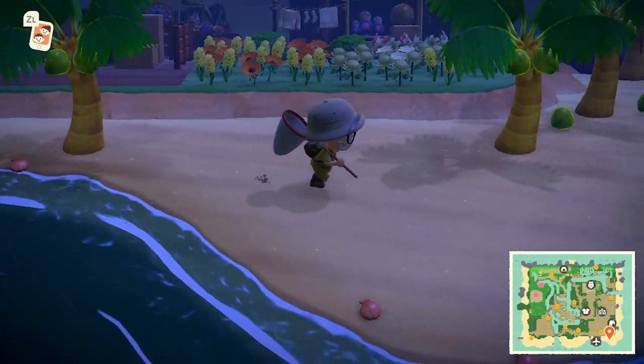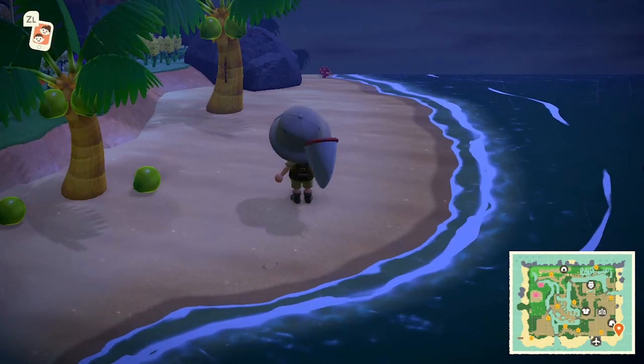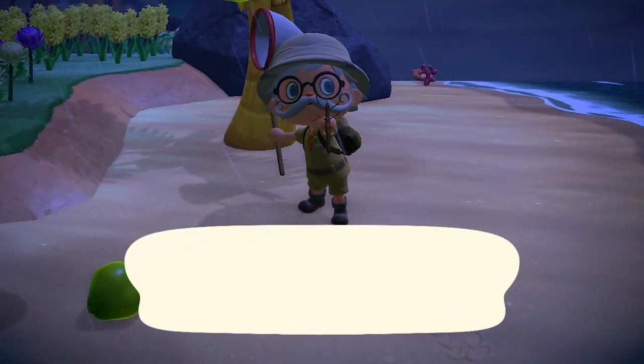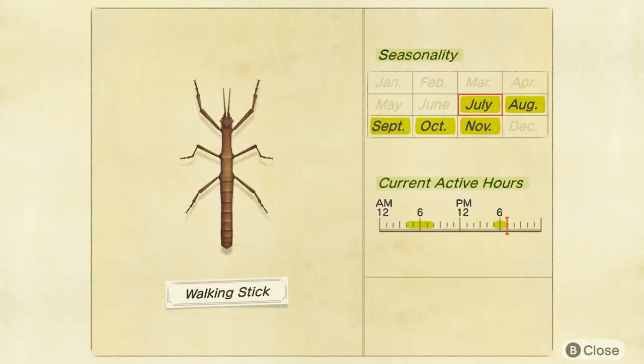Your last new bug found on trees is the walking stick — 600 bells. It has two time slots: 4am to 8am and 5pm until 7pm. So you're either going to have to get up early or have your evening meal a little later to catch a walking stick.